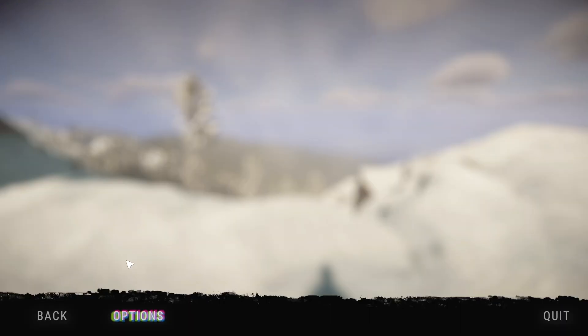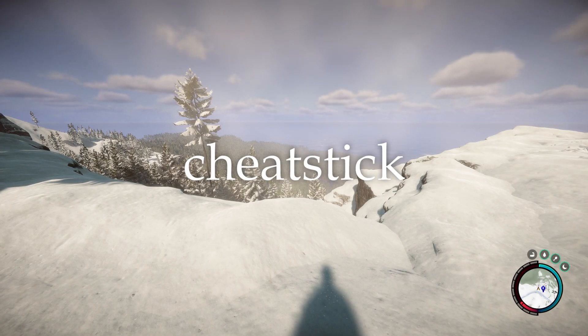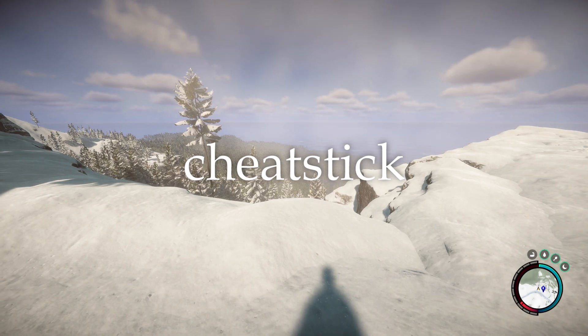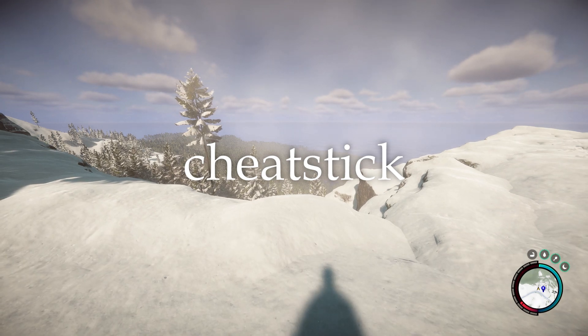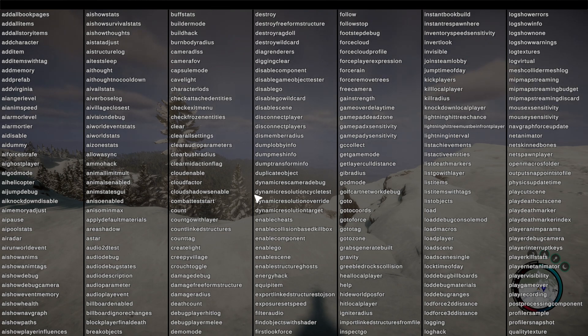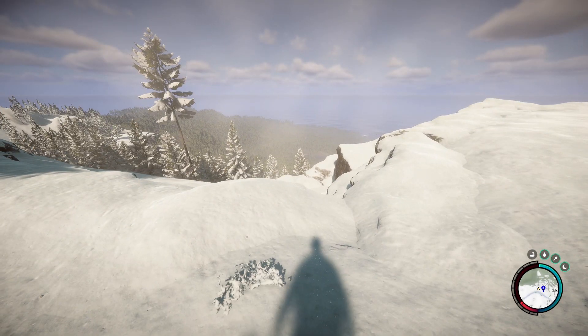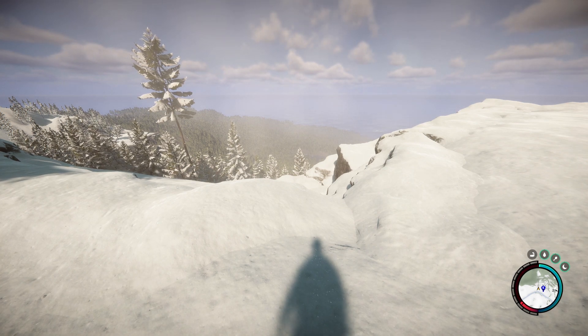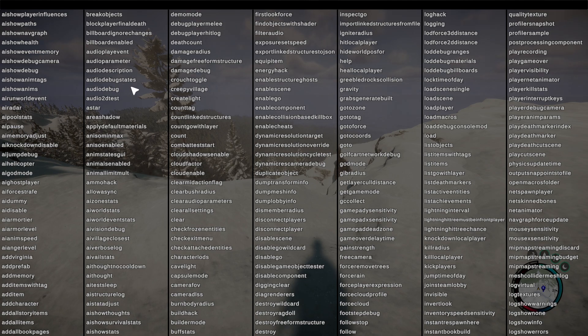We don't have to open escape or anything. We simply just have to type in "cheat stick" — C-H-E-A-T-S-T-I-C-K. Now that we've typed that in, we press F1. Boom — there you go, there's your console commands. It's actually changed the layout from last time I played the game, but that's it. That's all you have to do. You simply just type in cheat stick straight in the game, all one word, all lowercase, press F1, and you've got all the console commands open.